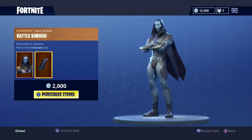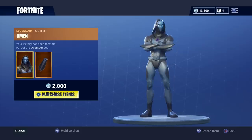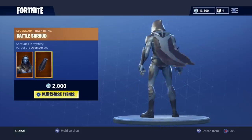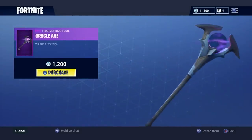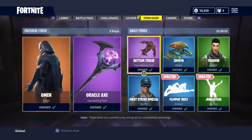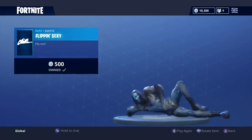We have the Battle Shroud and then we have the Omen here. The Omen without his cape looks really ugly, but with his cape he looks amazing. So let's purchase him and then the Oracle Axe, which I'm actually very excited to start using.